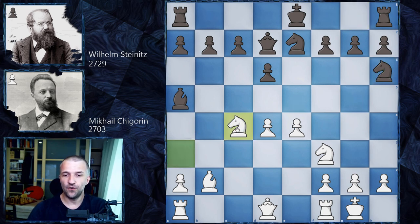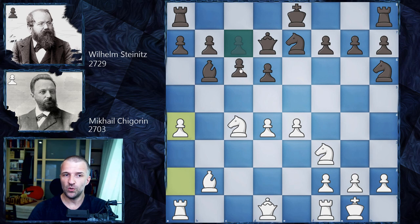Of course we have Nc4 as the plan, and now Bb6, we have a4 threatening a5, so the bishop would be trapped. This is why we have c6 making space for the bishop, and now the awaited move everybody was waiting for — we have e5 asking to open the center, and now actually taking that pawn and opening the center is the best what black can do.